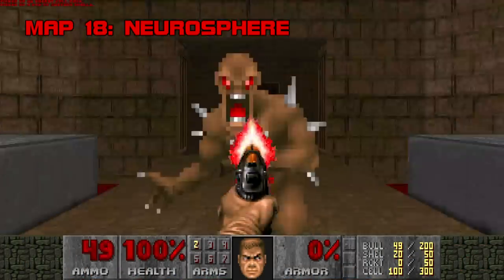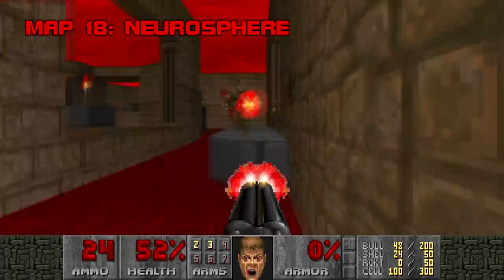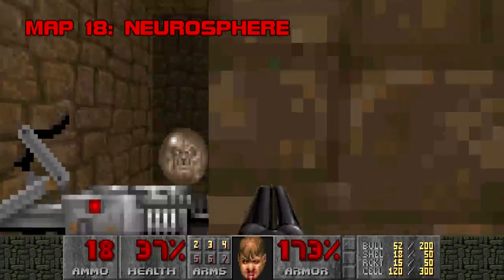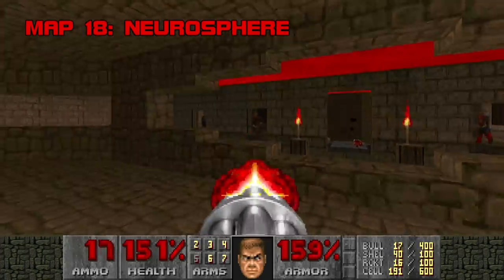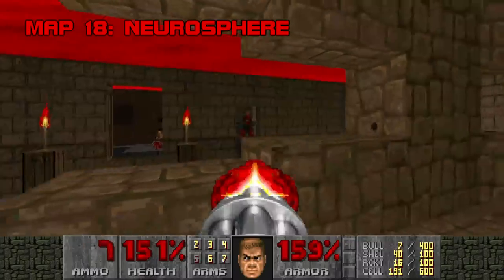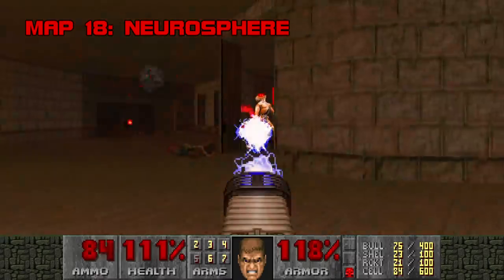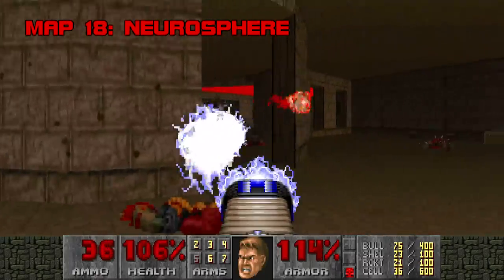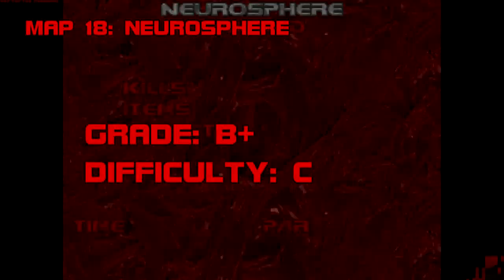Map 18: Neurosphere. A much tougher and snappier rewrite of Doom II's Inmost Dens, Neurosphere is savage at the start, but if you can survive for about 30 seconds — long enough to find the secret Megasphere and BFG — you're made in the shade. It's really short, and not too challenging if you commit to headhunting hit scanners first. The room with the blue key is full of really dumb monsters always in the middle of killing each other. Neurosphere feels like a break, and it's quite welcome. Grade: B+. Difficulty: C.